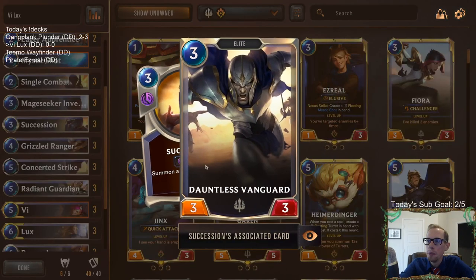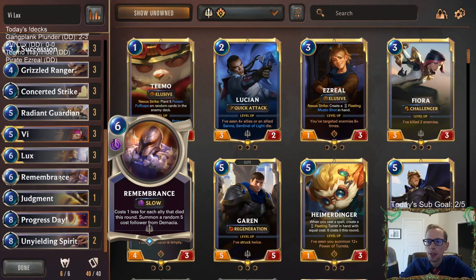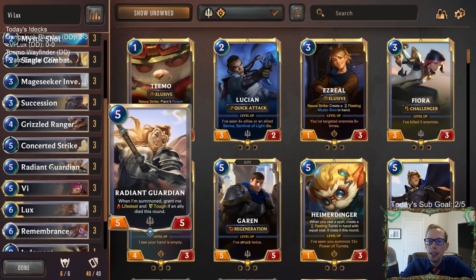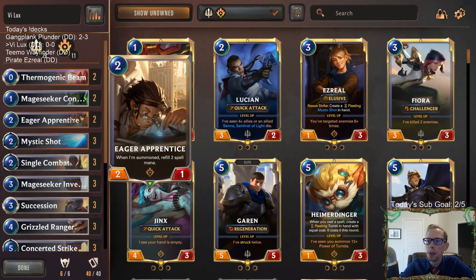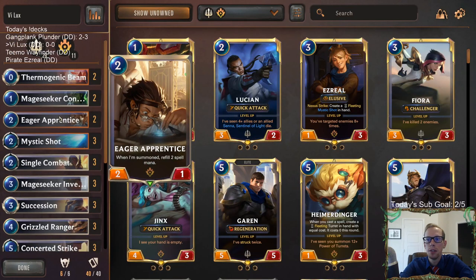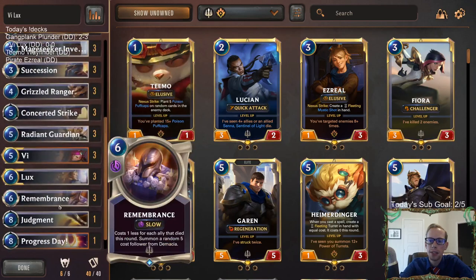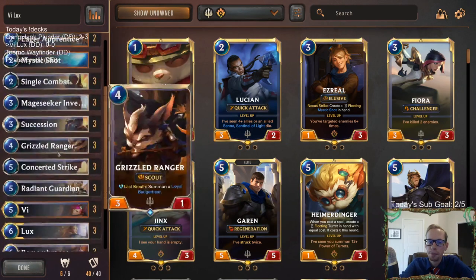Spell mana is important for Lux. We have Secession in here - just a three mana three-three, but it generates spell mana and that helps us level up Lux. Remembrance of course gets our spell mana too. We're definitely focused on fighting - we have three Radiant Guardians in here, which is a really good card against aggro. Then we have Single Combats and three Concerted Strikes to help strike with the Radiant Guardian as well. Eager Apprentice is a great card here.